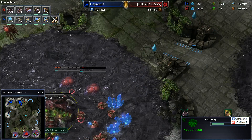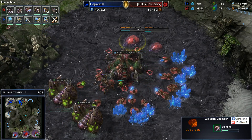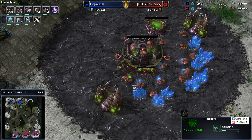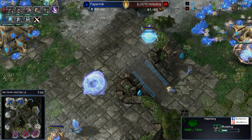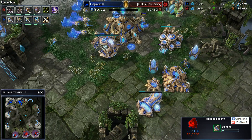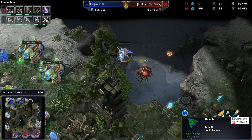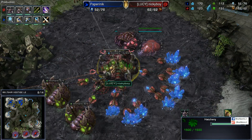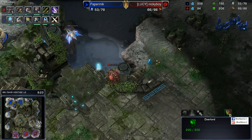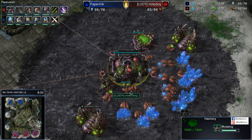Nickyboy can see the probe but hasn't taken care of it yet. The Queen would suffice. Roach Warren and Evolution Chamber are going down right now. I actually don't really like this style in ZVP — I prefer the Ling Queen Ultra Infestor timing. But of course, that would actually be super effective versus what we have from Paper right now, because there's no way that Phoenixes can deal with Ultras or Lings. They're basically useless — paperweights. They can use their Graviton Beam to pick up Lings, but Ultras they can't pick up at all. Nickyboy does see that the Phoenixes are out on the map.